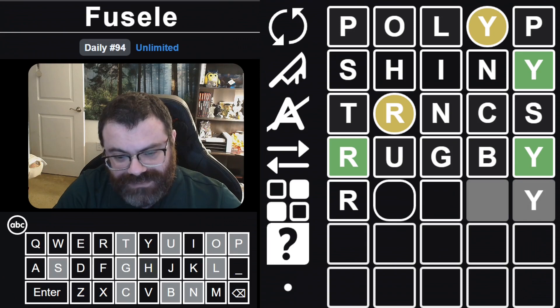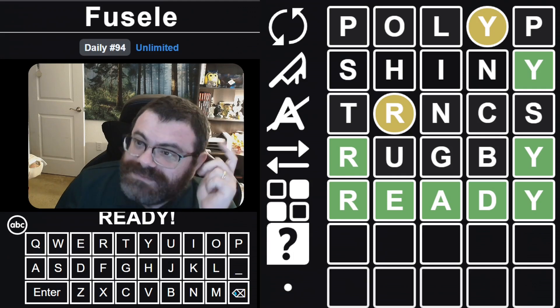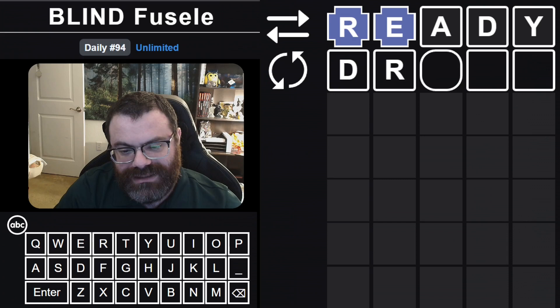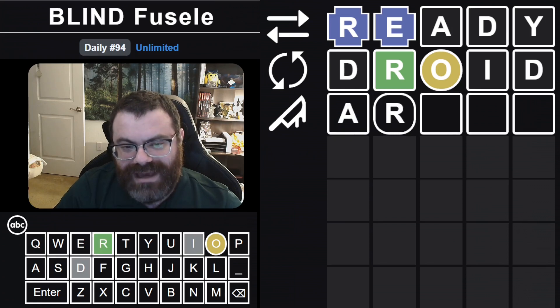The R and the Y are correct but nothing else is in there — I was so proud of rugby too. How about 'ready'? Ready is good, rugby is more fun though. All right, let's do the blind version — start with 'ready'. Oh okay, so it might start with like DR — let's try that. Can I repeat a letter? I can do 'droid'. Okay, so the R is second — I guess it's ER or AR and there's an O somewhere, but not third.